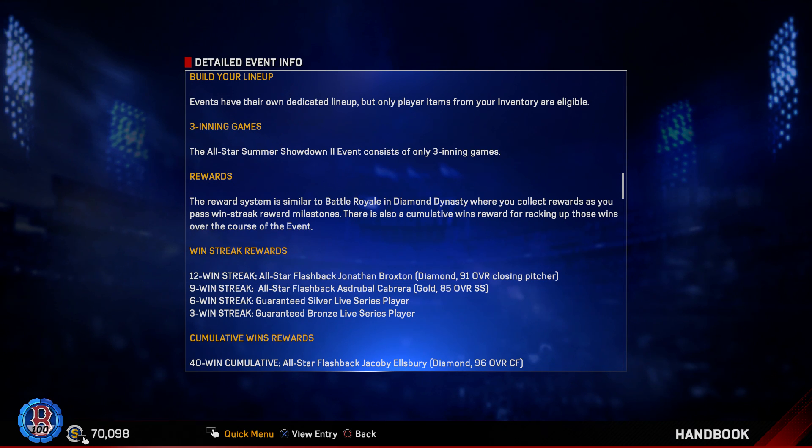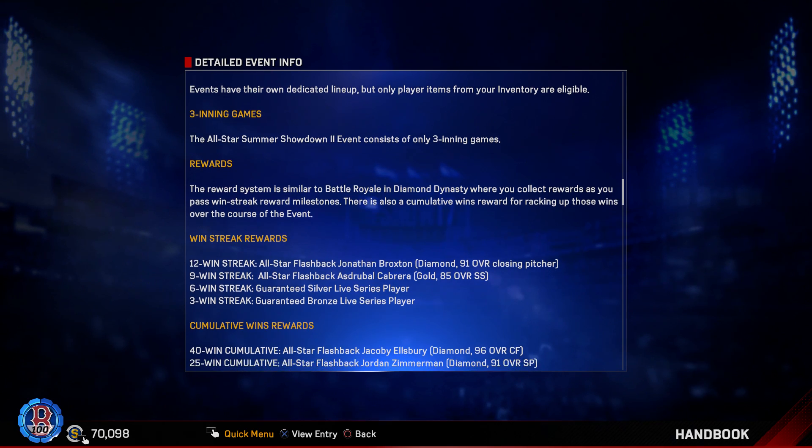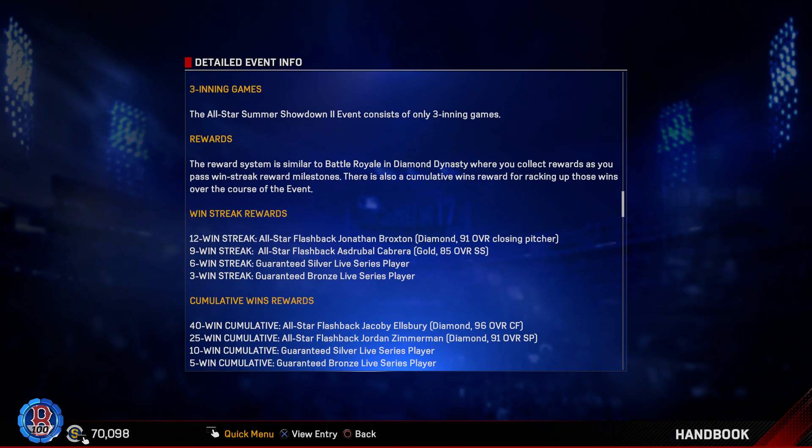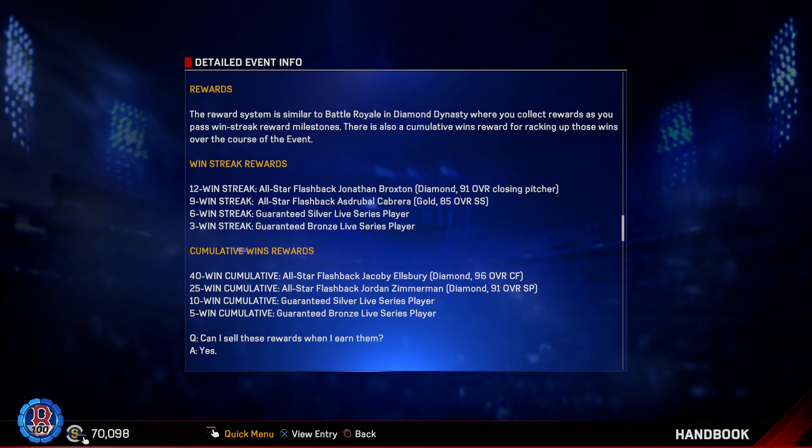At 40 wins you get an All-Star flashback Jacoby Ellsbury, 96 overall — I'll go over that card in a second. At 25 wins you get a flashback Jordan Zimmermann from when he played for the Nationals, a 91 overall, so you get yourself a diamond starting pitcher. At 10 wins you get a guaranteed silver, and at five wins you get a bronze card.